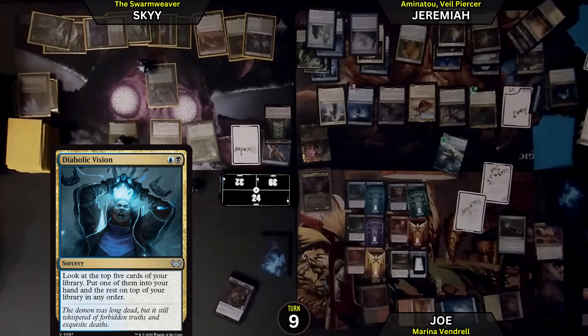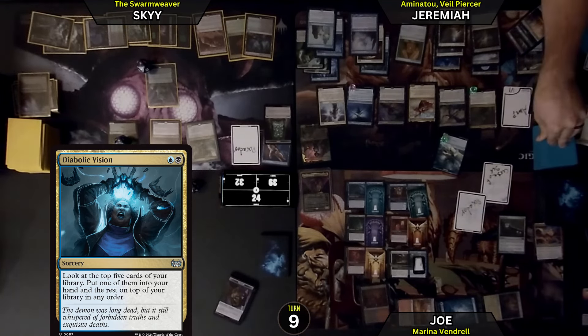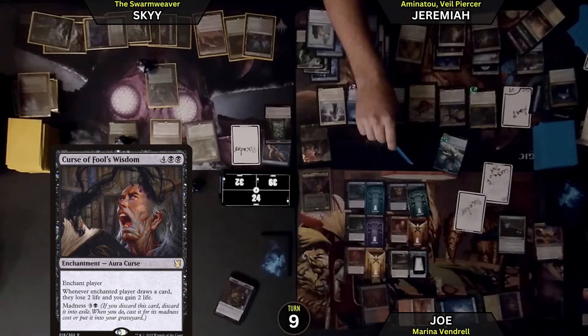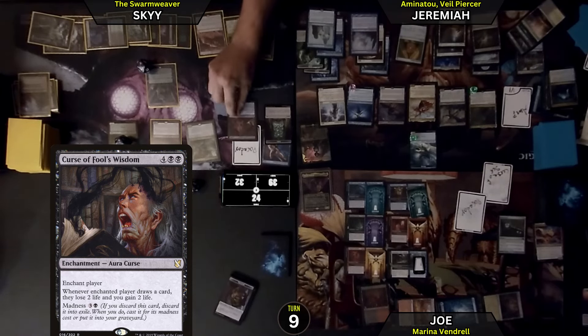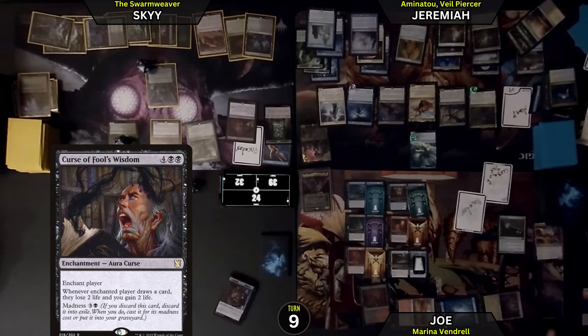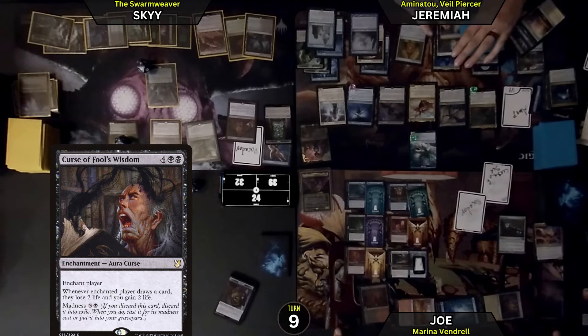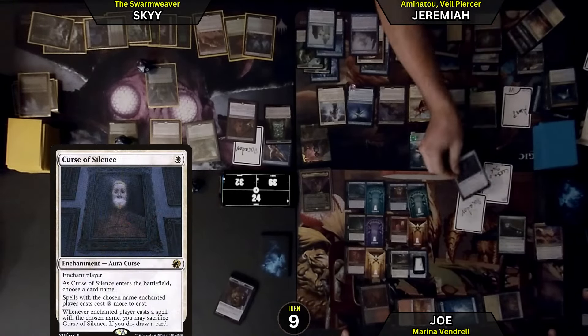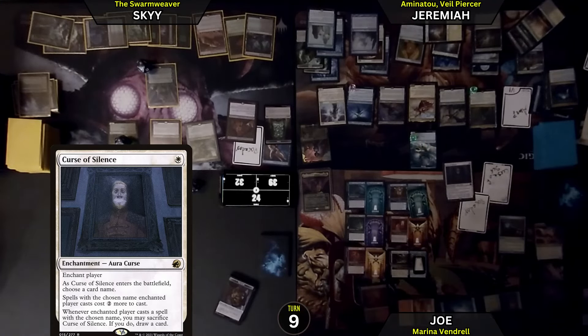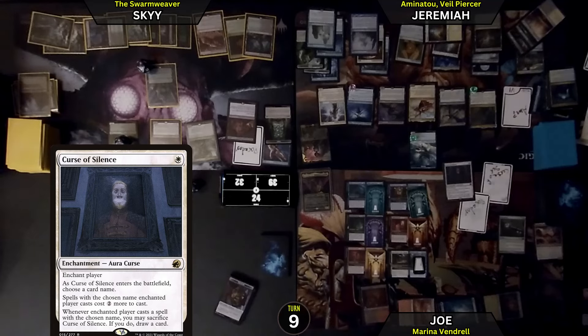I will cast this card from the top of my library — Curse of Fool's Wisdom. Whenever an enchanted player draws a card, they lose 2 life and I gain 2 life. We're going to be putting this on you. Then I will take one and cast Curse of Silence on you, Joe — I say a card name and that spell costs 2 more for you to cast. I'm going to name your commander.